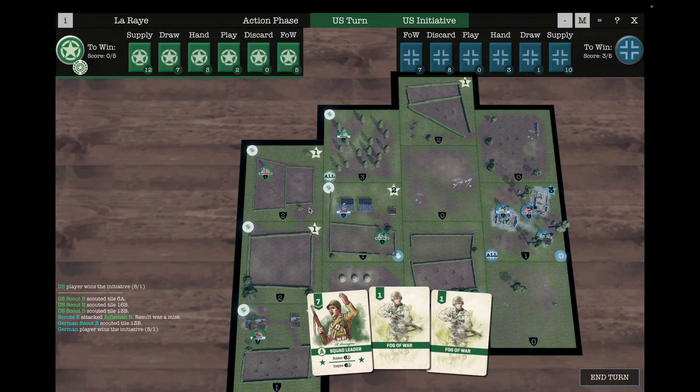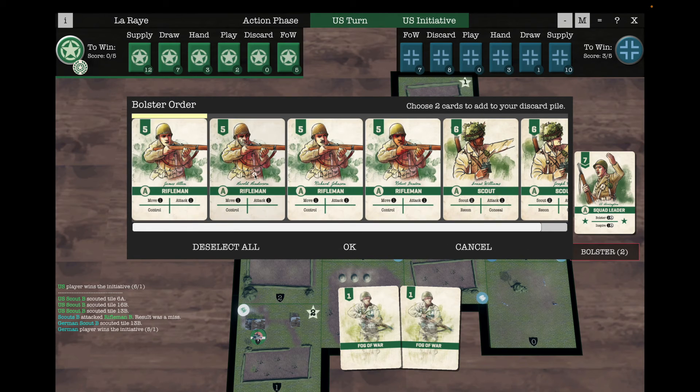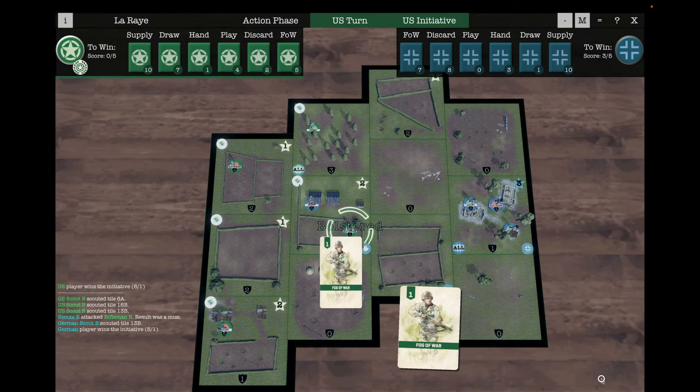We'll start looking at trying to claim some of these victory points down here as well. With the squad leader, all we can do is bolster, so we'll bolster some rifleman cards as well. And end the turn there.